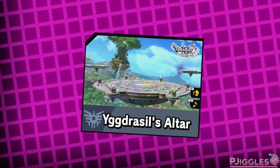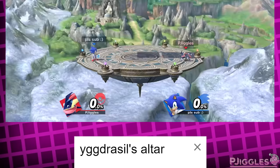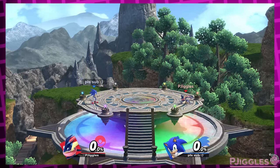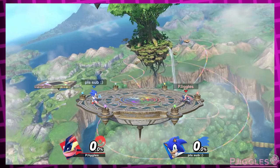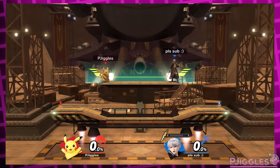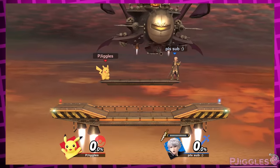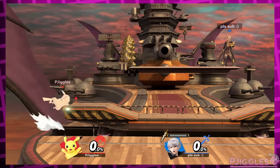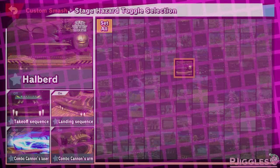Yggdrasil's Altar is a stage I really like without hazards on. I know it doesn't really make sense, but I still wish the takeoff sequence at the start of the match was skipped with hazards off. But it's not a massive deal — I still really like this stage with hazards off. Halberd is in a similar case: I wish the startup sequence was skipped. But at the same time I also wish — and also don't wish — that the landing sequence was skipped. I don't like that you can kinda go inside the stage while it's landing, but I do like the layout while it's on the Halberd. If only there was some way to have the best of both worlds.